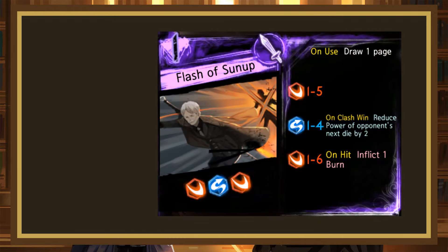Flash of Sunup is a 1-cost rolling 1-5 slash, 1-4 evade, 1-6 slash, with the evade reducing the power of the opponent's next die by 2 on clash win, and the 3 inflicting 1 burn on hit. It also draws a page on use. This is our first true page draw, and it's not bad. The clashing is abysmal and the 1-4 evade may as well not exist, but the 2 offensive dice means the damage isn't the worst. By virtue of being page draw, this can't be lower than a B-, but it doesn't feel great to have to clash with these.